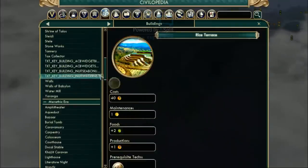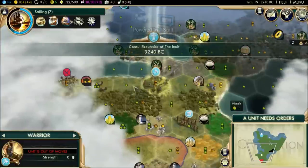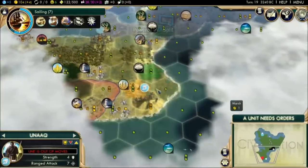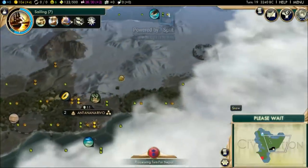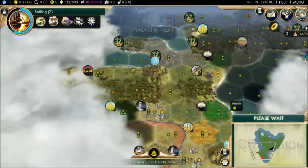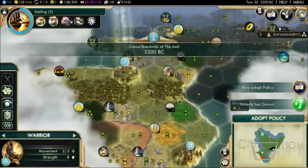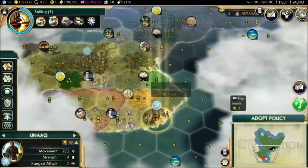The Gurkha unit gains a small amount of experience each turn — passive experience gain. Nepal also has the Rice Terrace unique improvement, which gives plus one production and can apparently only be built on hills, similar to the Inca bonus. There don't appear to be any ruins anywhere in this area, so I'm going to head west because we absolutely need those ruins.